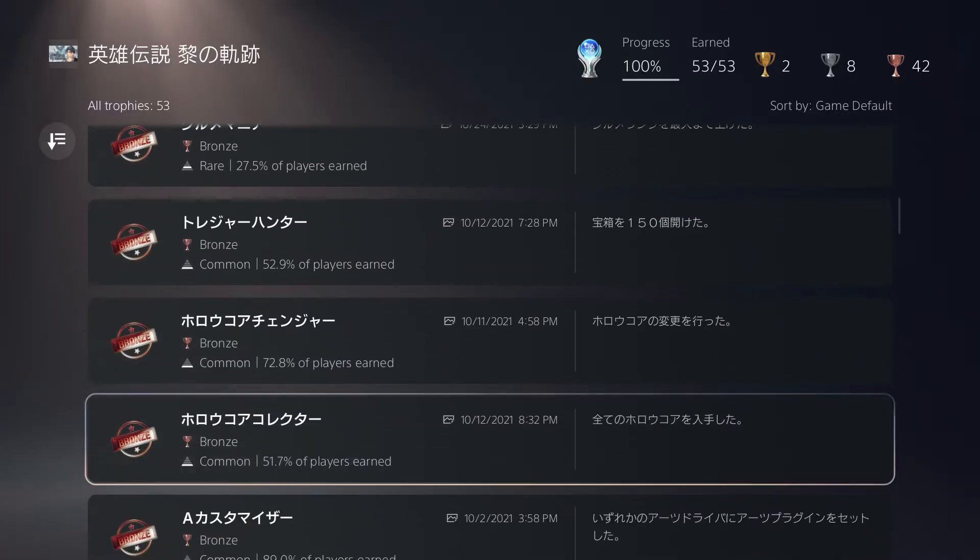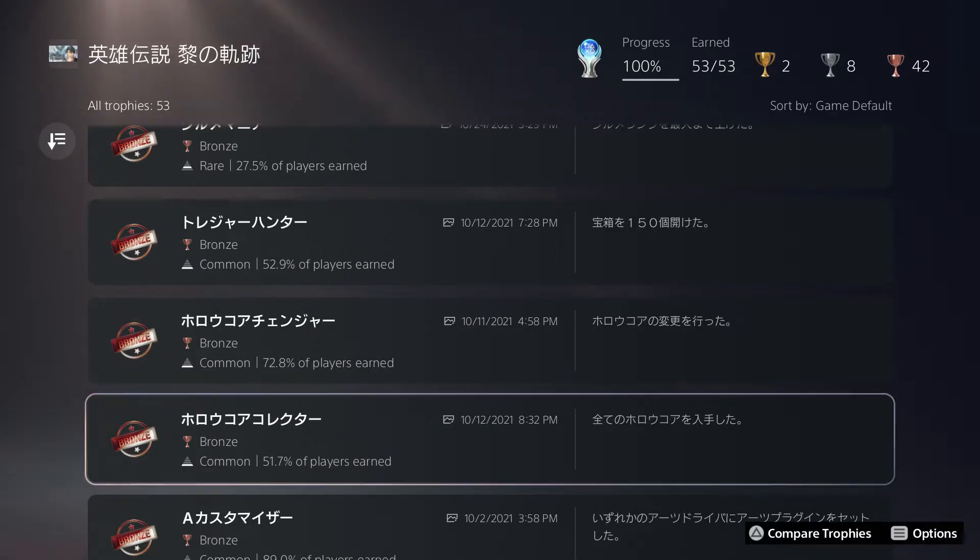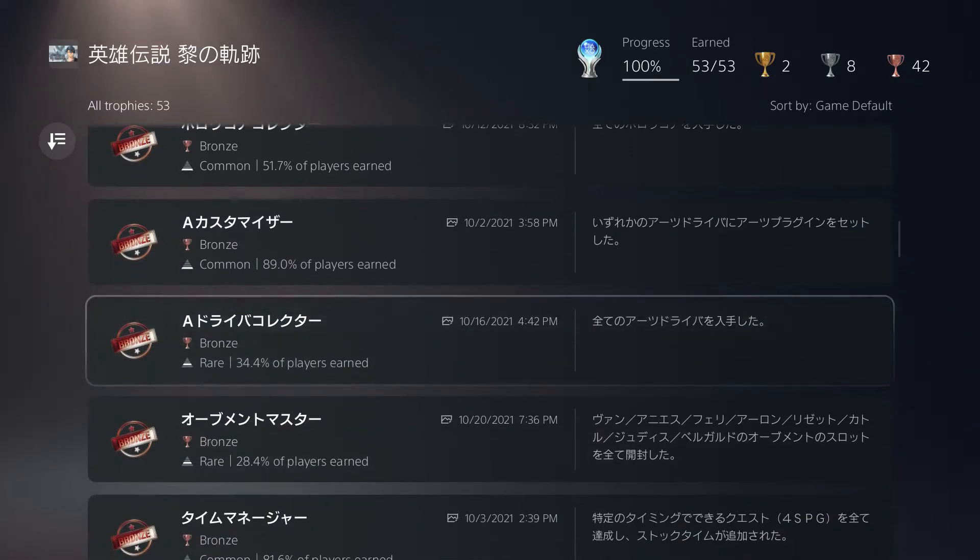For the Holocore trophies, you need to obtain all Holocores and level them all to max. The Holocore system is different from the old master quartz system — you don't have to level up against higher-level enemies; they have flat level bonuses. By chapter five you'll probably have one maxed already. The bonuses for S-boosting aren't as important as what I'll show for the nightmare tips.